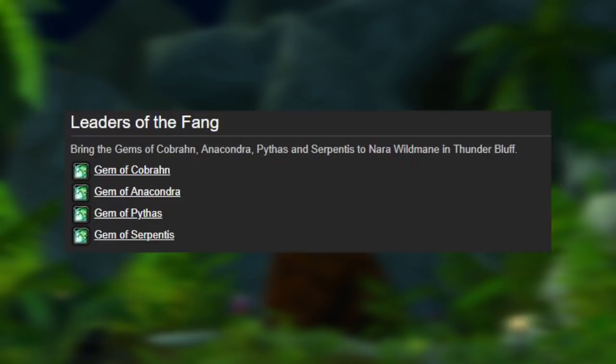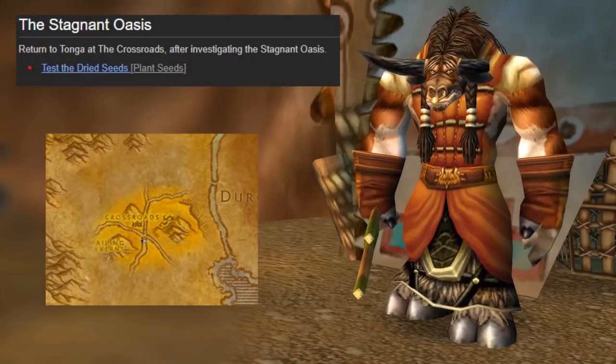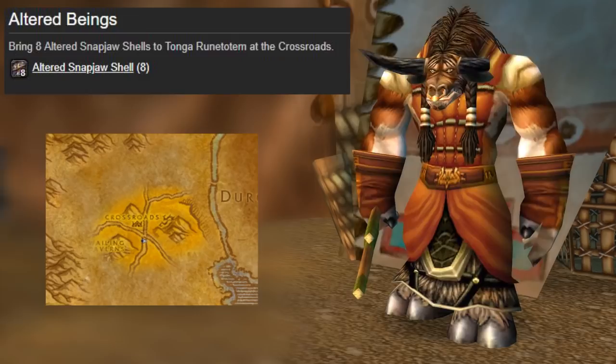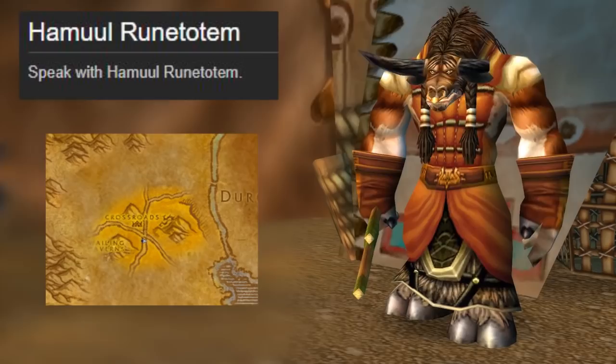First, talk to this cow in the Crossroads. He'll tell you to do Forgotten Pools, where all you gotta do is swim through this lake. Then you gotta go back to the Crossroads, and he'll tell you to go to the Stagnant Oasis and use a quest item on the fissure in the ground. Then go back to the Crossroads, then back to the Stagnant Oasis, and kill some Oasis Snapjaws. Go back to the cow in the Crossroads and he'll tell you to go talk to a cow in Thunderbluff.